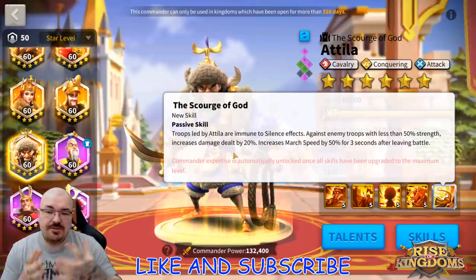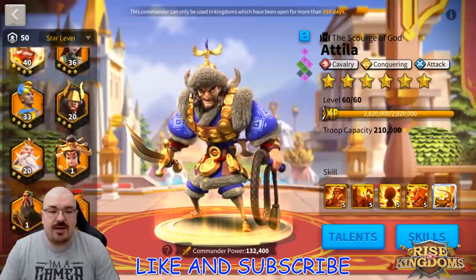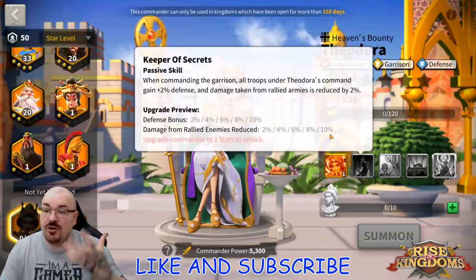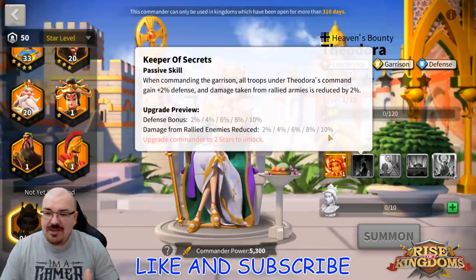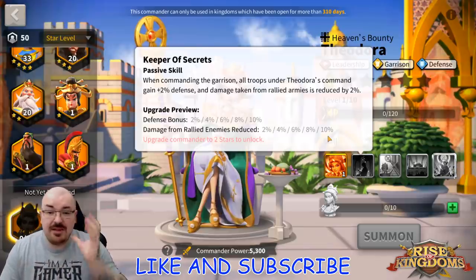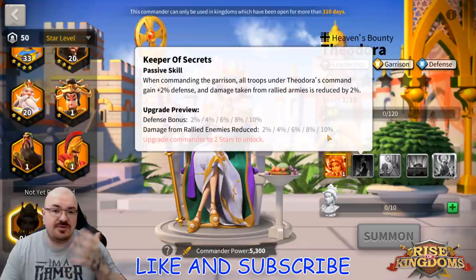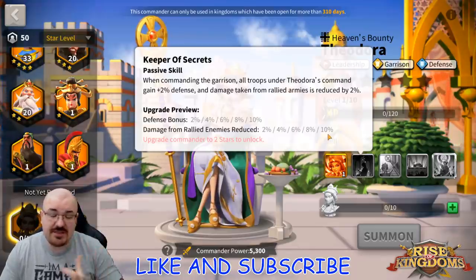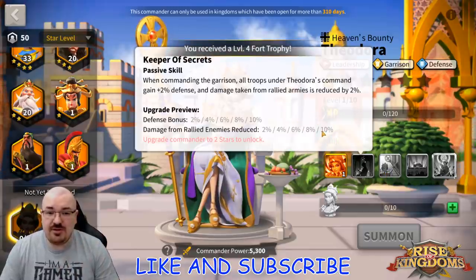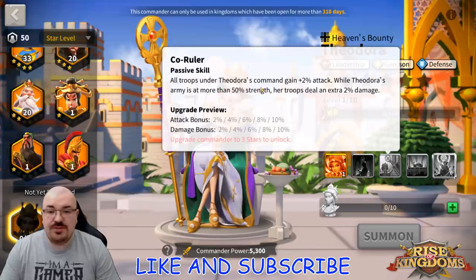Now I asked about Theodora's second skill: when it says 'damage from rallied enemy reduction,' it is all damage. So it's not just normal attack damage or counter attack — it's all damage, which also includes skill damage. That kind of changes things quite a bit.